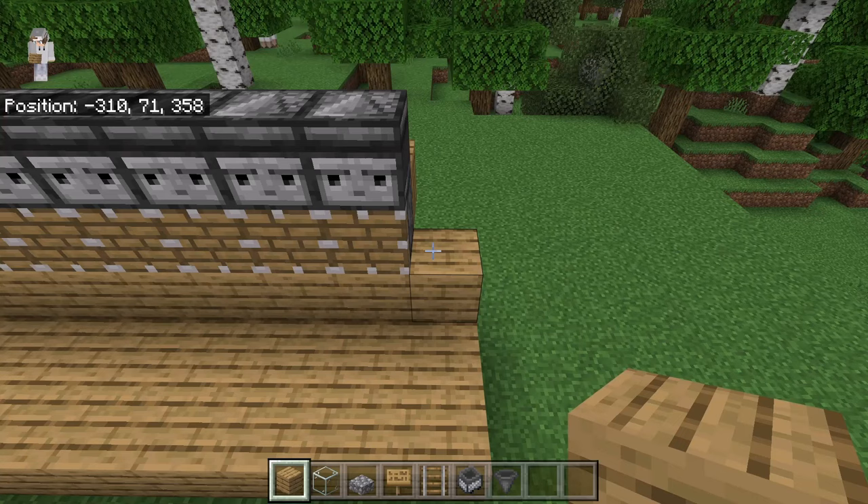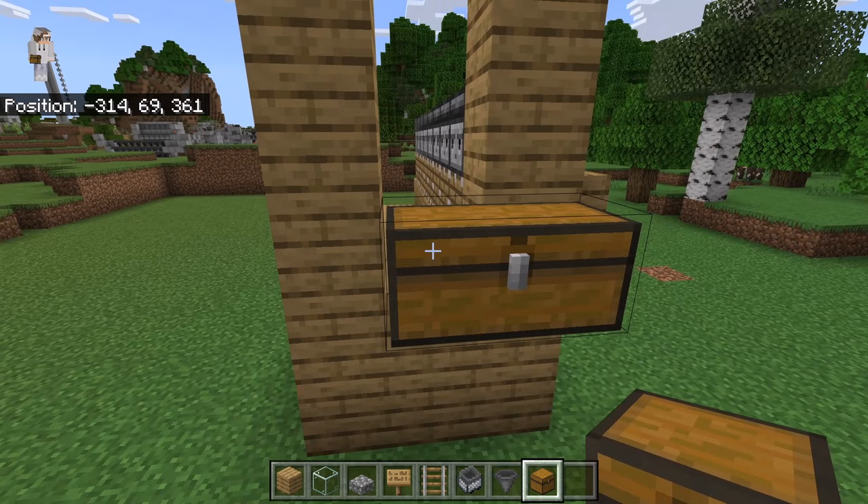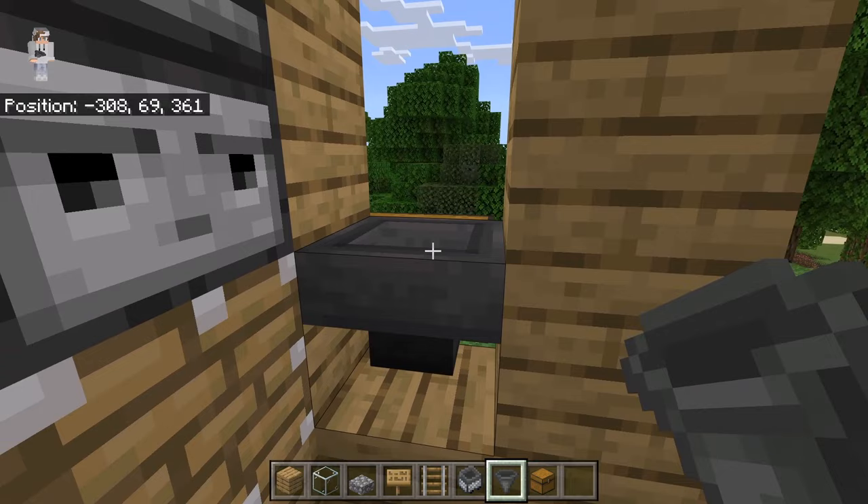The next step is to place 3 solid blocks over here, then 4 solid blocks over here, then 1 at this spot. Then crouch down and place 2 chests over here. After you've made that double chest, go to the side. Now crouch down and place a hopper at this spot. Make sure the nozzle of the hopper is facing that chest.